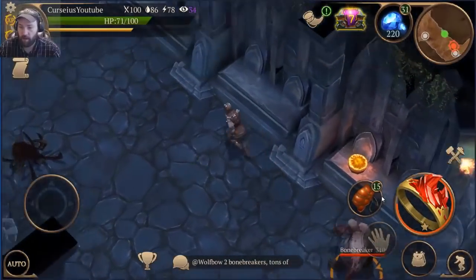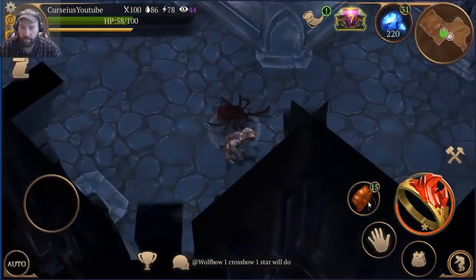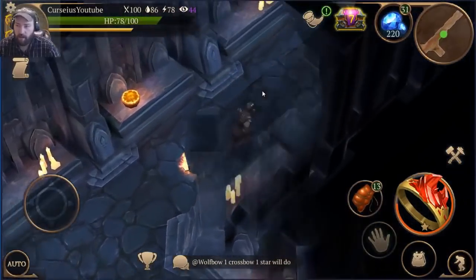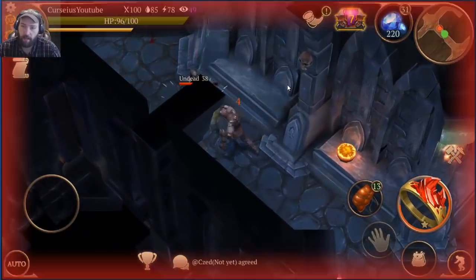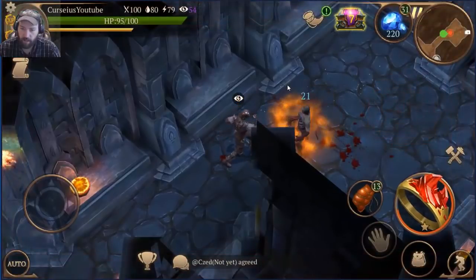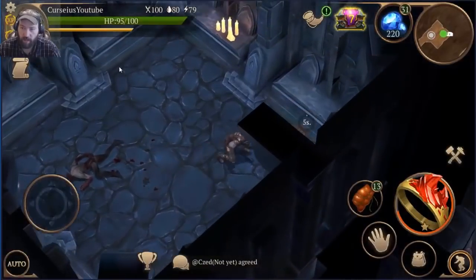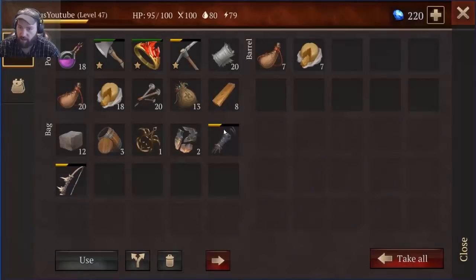Come back this way, bonebreaker. Excuse me, sir - bye bye! Now that we've looted that, we're going this way. Zombie boy - and over here is another zombie boy. Always be aware of your curse points, because if you're not aware of those curse points then everything is going to run up and destroy you. I'll take the cheese for now.